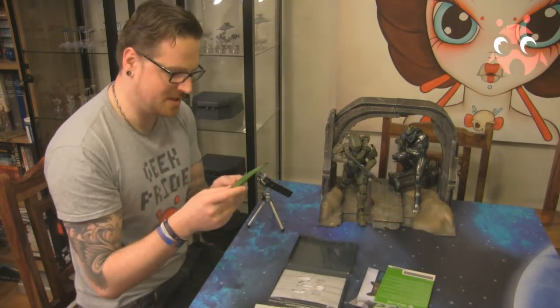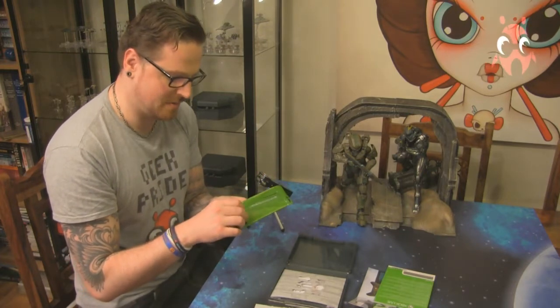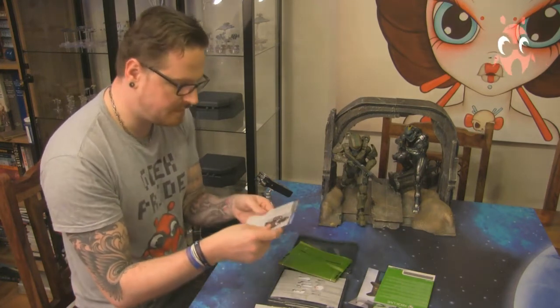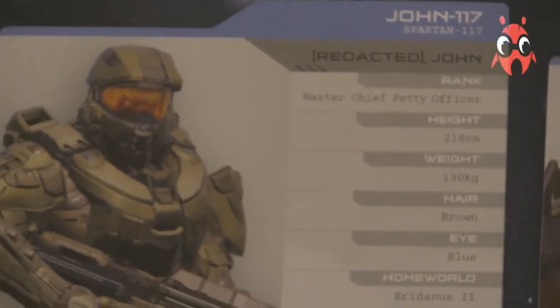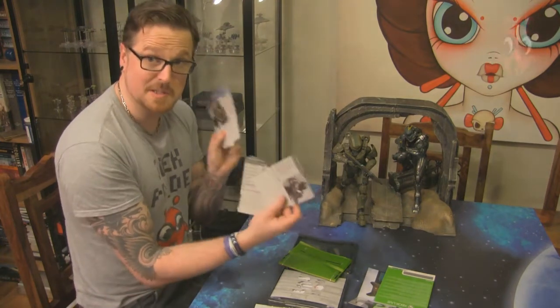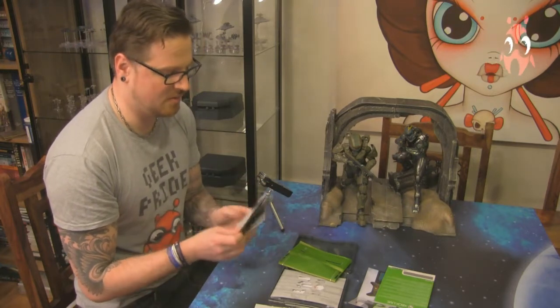You get this thing — I haven't opened this yet. I don't like opening things, I keep them in the box, but here we go. It's like dossier cards. You've got all the different Spartans — you've got Blue Team, and then you've got Spartan Locke's team. You've got the two sets, because the whole game is about being a team player.